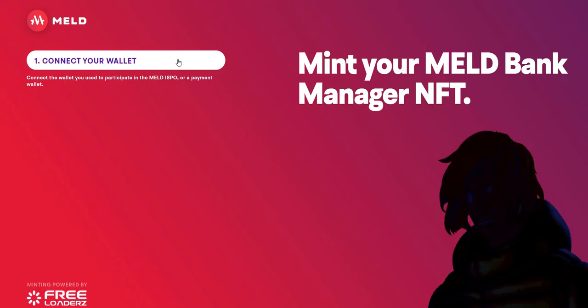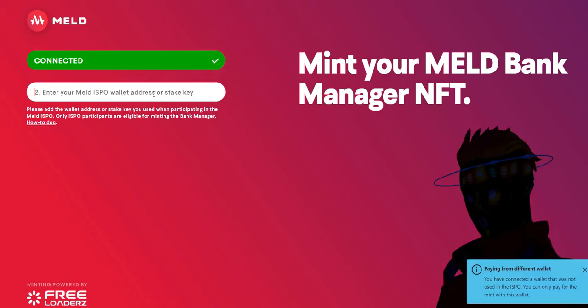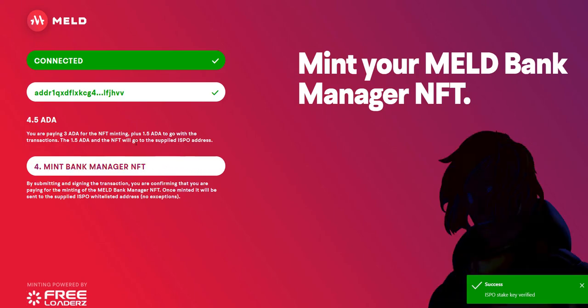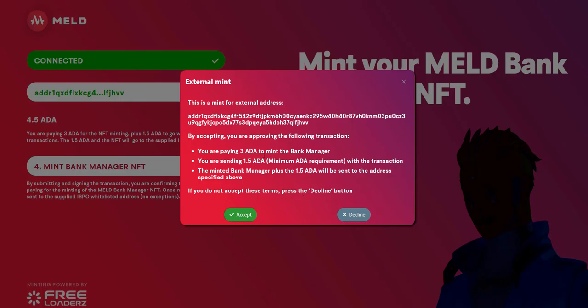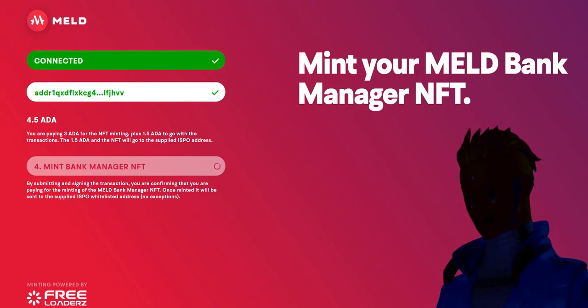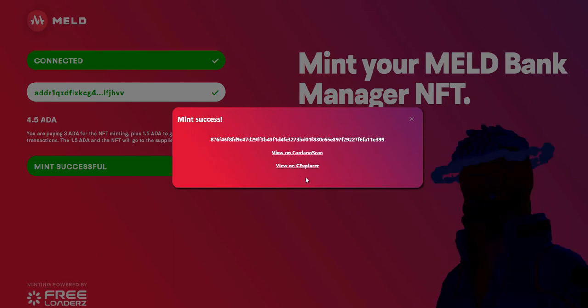Let's say you want to use a different wallet, which is what I'm going to do. I log in with the Eternl wallet — it takes a little while. Then it says 'enter your MELD stake key,' so I did that. That's my stake key. Successful — good stuff. You're paying 3 ADA plus the 1.5 ADA, and it says the 1.5 ADA and the NFT will go to the supplied ISPO address. So 4.5 ADA total. Then you just click mint — mint is for external address, you're paying 3 ADA. I accept that, it thinks for a bit, I have to sign my wallet on a different screen. I put in my password, and there it goes — mint success! I can view it on Cardano scan. This is my hash key here, so that's all pretty cool.